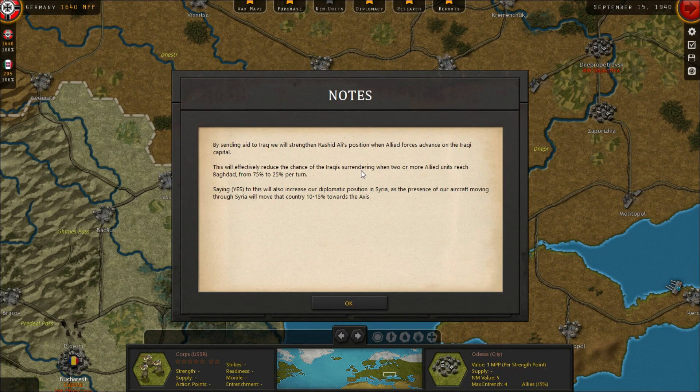Even as early as September 1939, imports became critical for Germany to be able to feed its people and its industry. It needed ore imports from Sweden and Norway — those were absolutely critical to the Germans being able to continue their war effort.